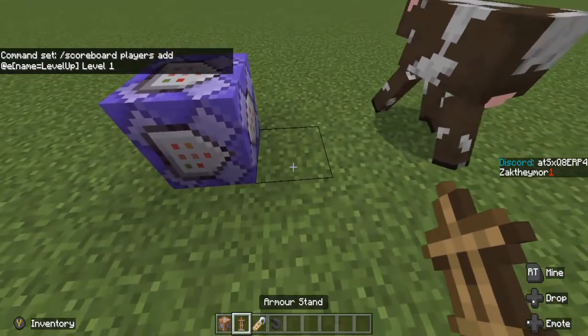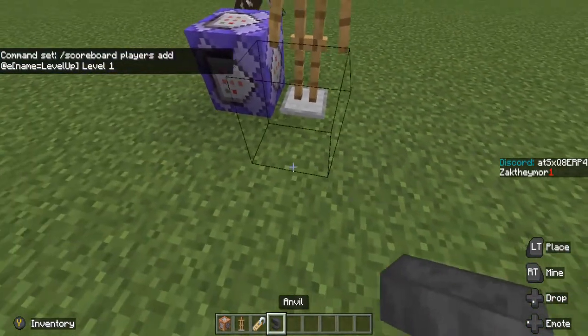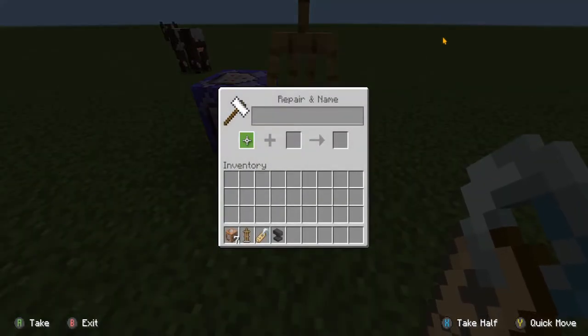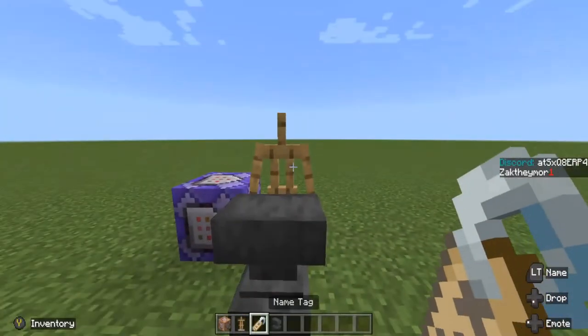The next thing you need to do is place an armor stand right here. Get your anvil and rename your name tag to 'Level Up' — the exact same way that you named it in the command block. Then take that and name your armor stand.